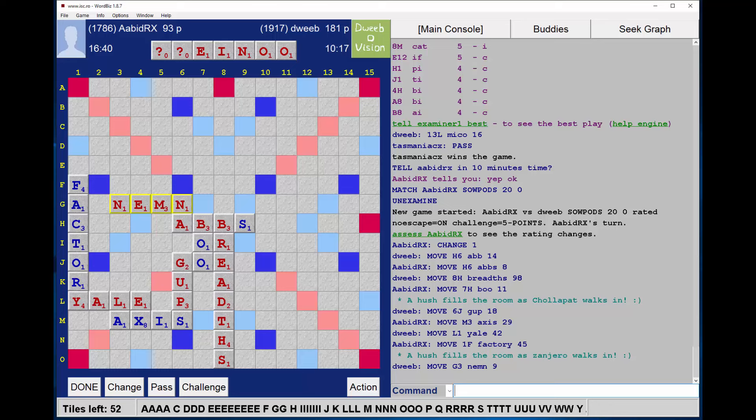Oh wow, look at that — rewarded for the brilliance of my last play! I surely have plenty of bingos here. I'm immediately drawn to row O which is super hot with the S. I definitely have bingos beginning and ending with S, and since I'm ahead it makes sense to play one which ends in the S so that I'm not opening the board up.